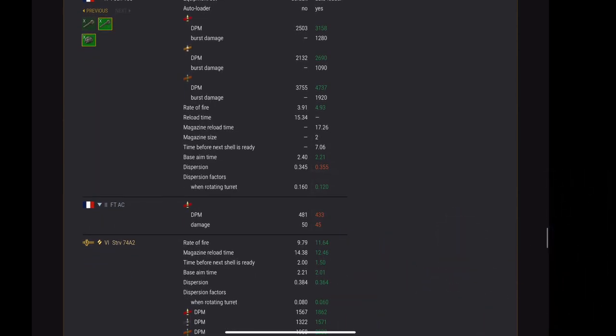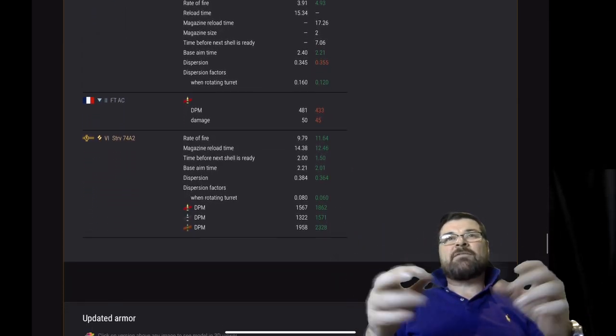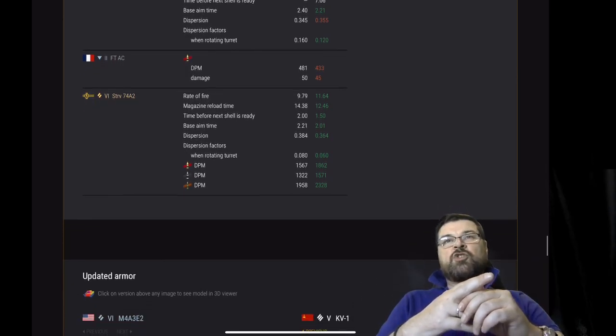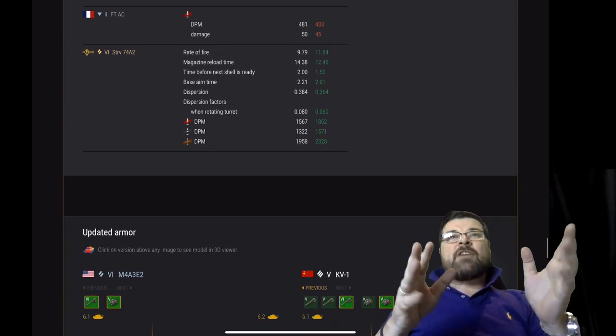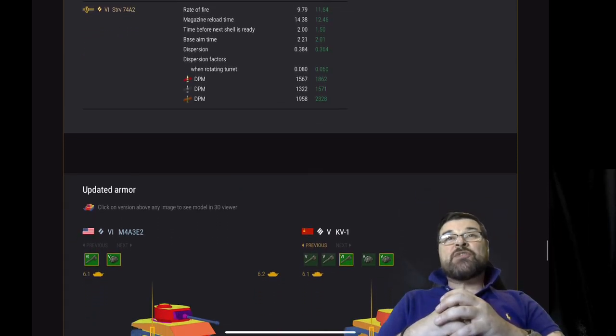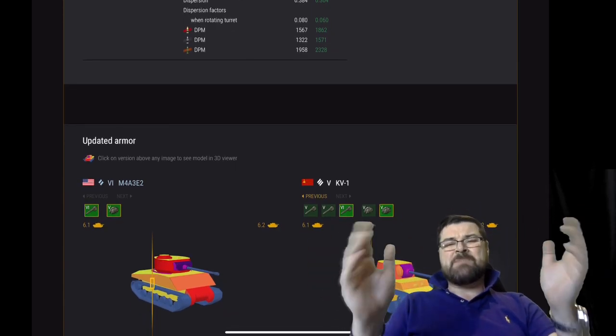And the Foch now has an autoloader — that is a significant thing. Massive autoloader DPM, massively up. Huge burst damage across all shells, great reload time. The FTAC has been nerfed on its standard AP, and the STRV has had a massive, massive buff.